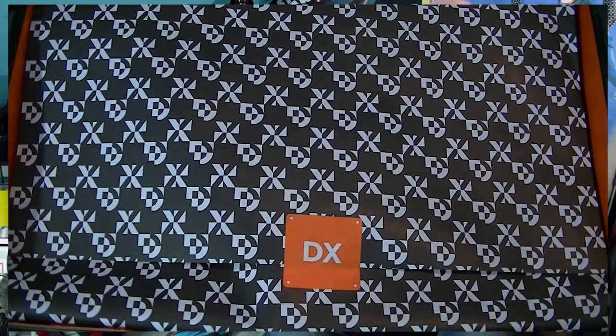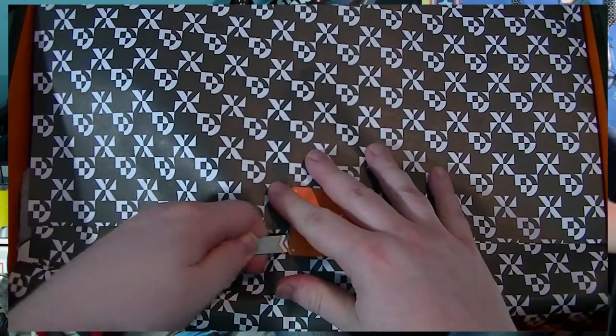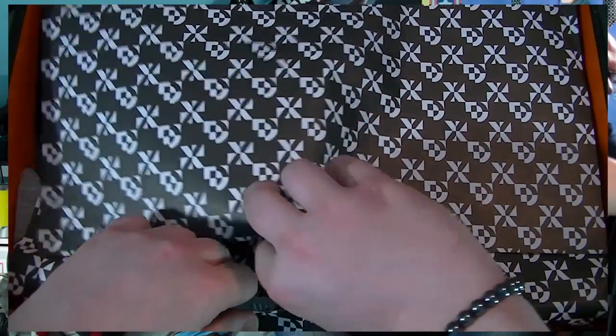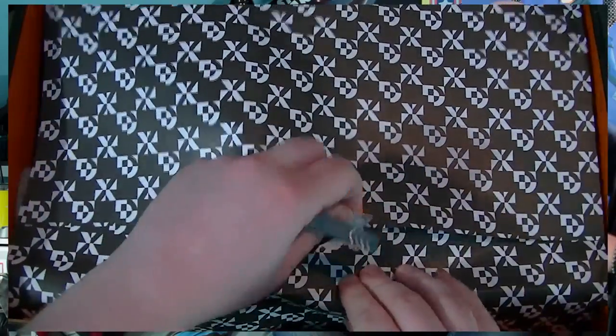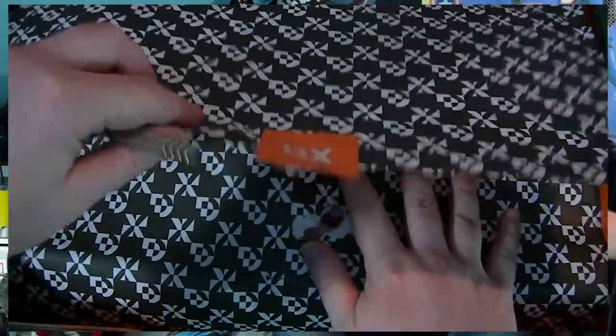This thing is huge. Let's see if we can actually get this thing open. We have to just kind of get in underneath here and pop the little bit of paper that locks our view. Get that off. Alright, so what have we got in here?